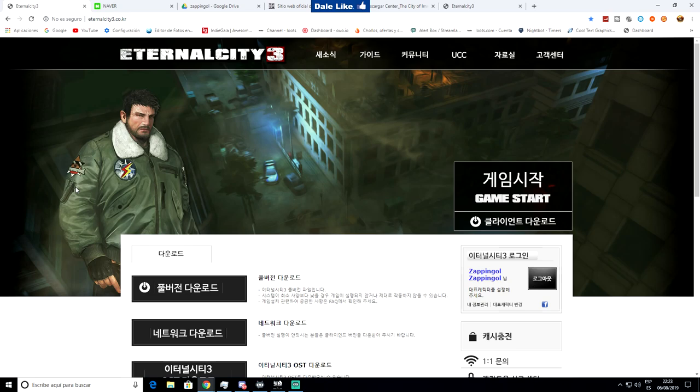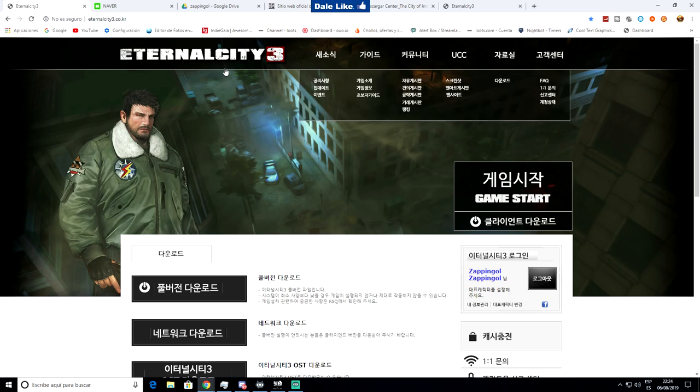Si os apetece jugarlo, os recomiendo la versión coreana. Me parece que os lo he puesto en la descripción del directo: 'Descarga Eternal City 3 de Google Drive'. Lo he subido en una carpeta de Google Drive, ocupa 1,6 GB para que lo descarguéis rápido, porque desde la página de Corea la descarga va muy lenta. Lo descargáis, lo instaláis, y una vez instalado solo tenéis que crearos una cuenta en esta misma página de Eternal City.